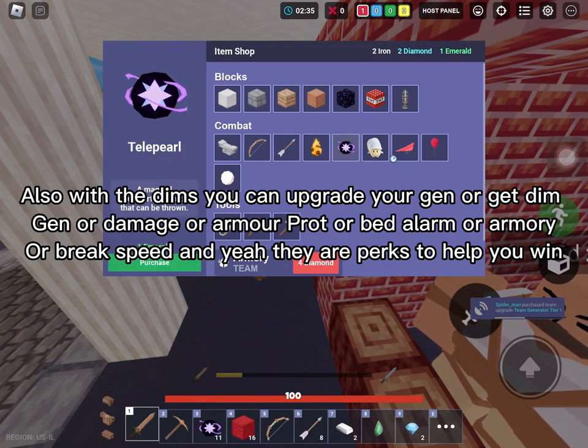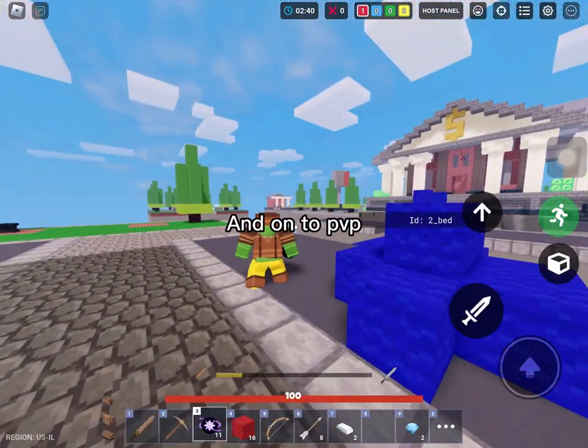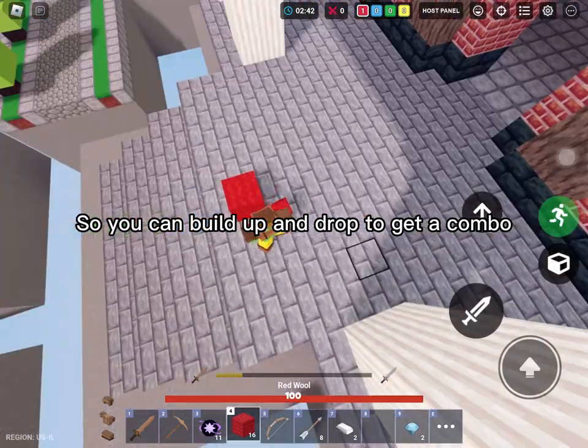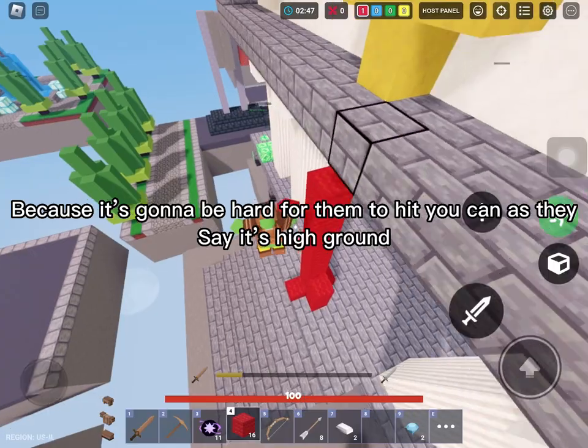You can also get armory or break speed — those are perks to help you win. On to PvP: you can build up and drop to get a combo, because it's going to be hard for them to hit you.